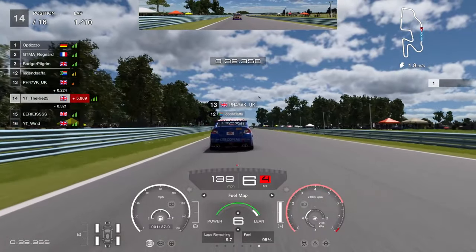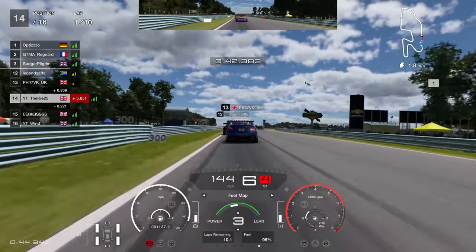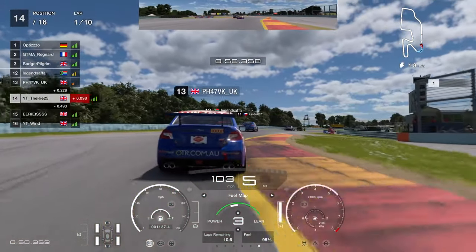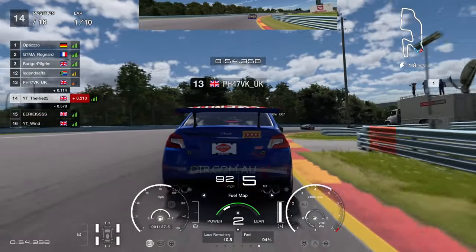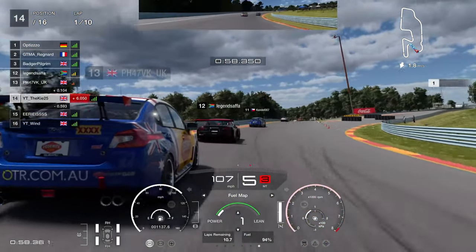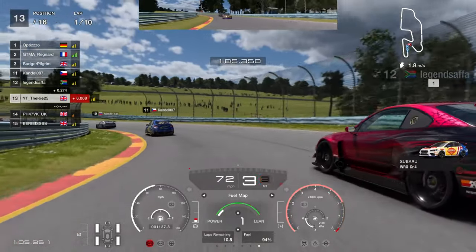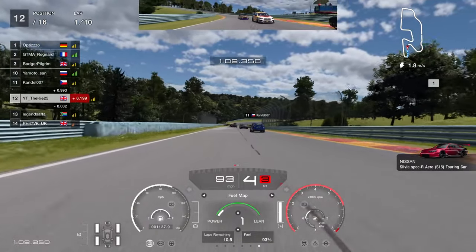When you're in a slipstream and can't overtake, go up to mixture 3 or maybe mixture 6. You can also use mixture 3 through corners if you want, but honestly this car can short shift and save a lot of fuel in mixture 1. Most of my short shifting and fuel saving is done in mixture 1, however if you have an opportunity behind another car it's always good to use a higher mixture setting.